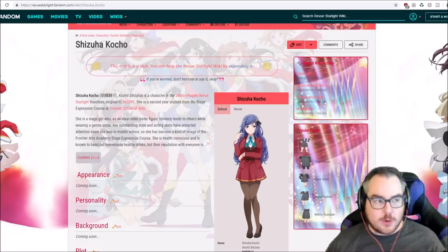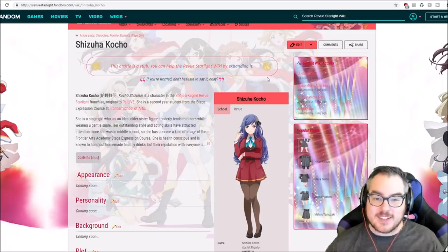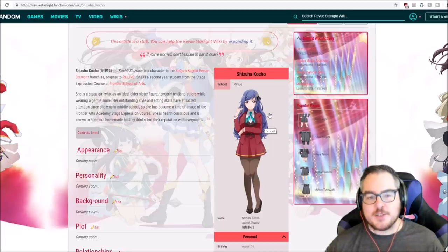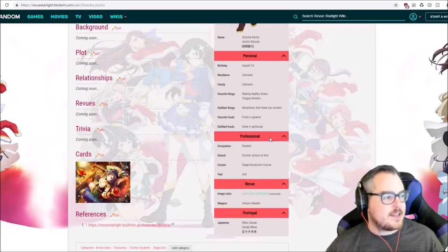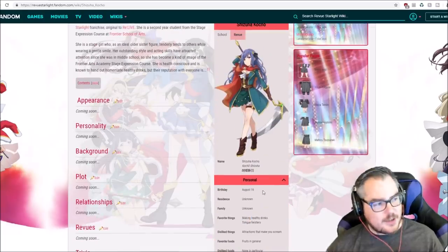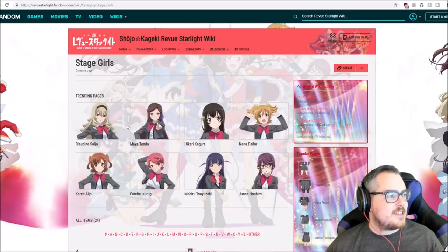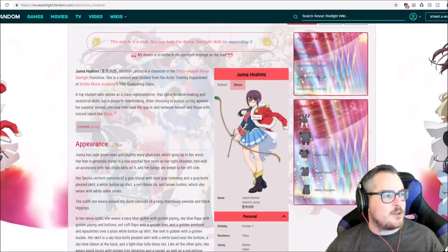One last thing to help you out with your re-rolling is the fandom wiki. This is how I re-rolled, honestly. I was browsing this for a little while, taking a look at all the characters and reading a bit about them. We can see Shizuha Kocho's school outfit and what she looks like in review. She likes fruits in general, she likes making healthy drinks and she likes tongue twisters — this is the kind of game you're playing. You can also see their birthday; maybe you want to match your birthday with a character. We can see Claudine, Banana, Juna, Mahiru, all these others. If you click into them, you can see their school outfit, what they look like in review, and what weapons they use.